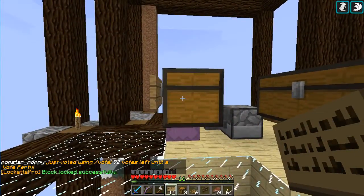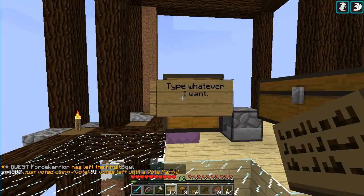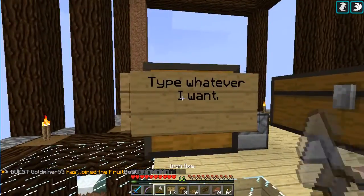If you want to put a sign on the chest to type on, then shift-right-click and you can type whatever you want. There we go — now there's a sign on the side of it. This doesn't affect the locking; it is still locked. You can just put it on wherever you want.